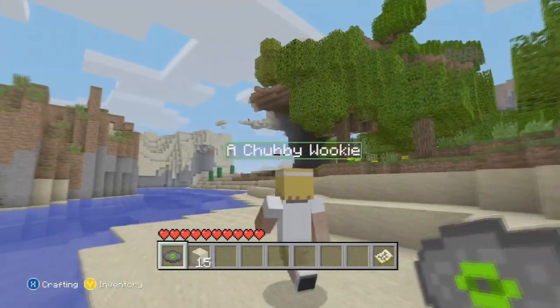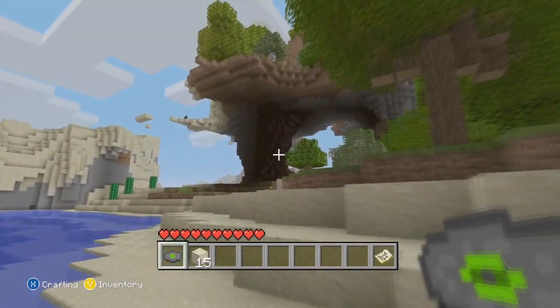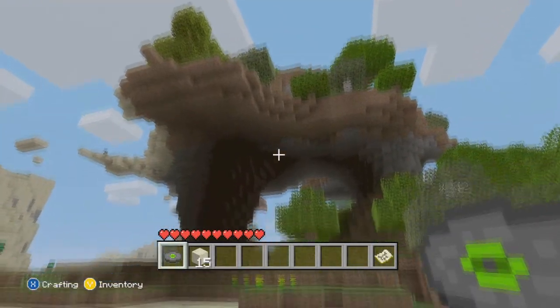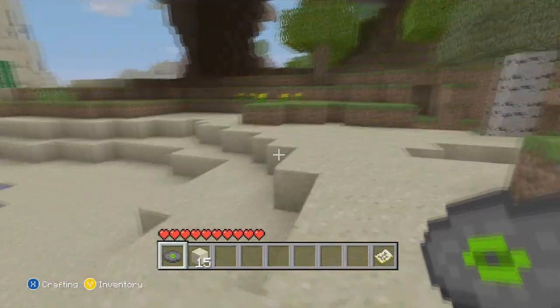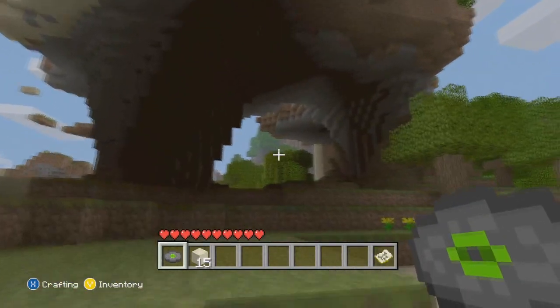Another amazing feature of this seed is this very spectacular and awesome mountain formation here. It's like two platforms. Just look at it.